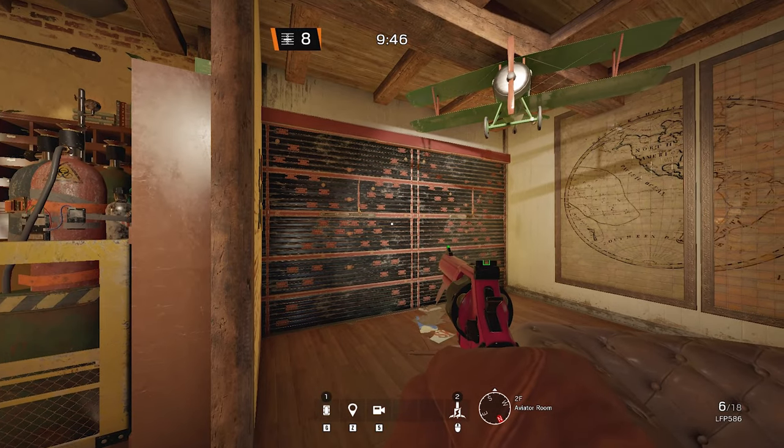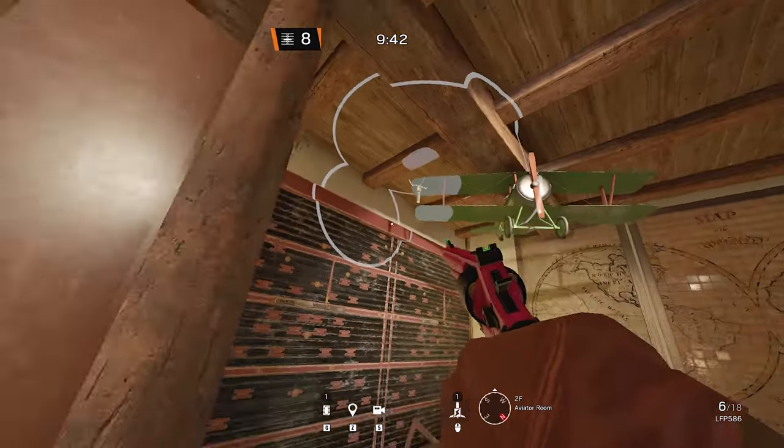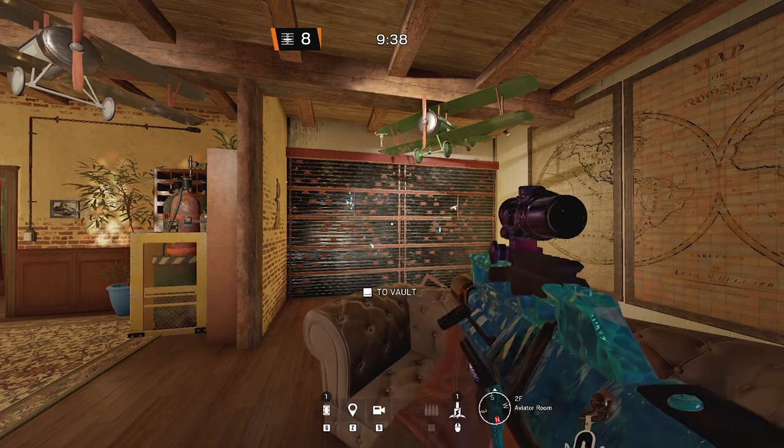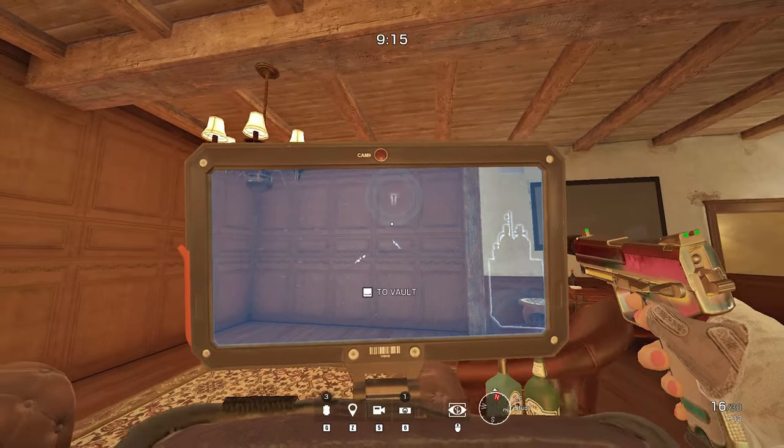For our next map, Villa, I have one electroclaw for the aviator walls. Stand in the corner and throw it on the wing of the plane. If you throw it on the plane here, it'll get both of the walls, and enemies cannot shoot it from the other side.